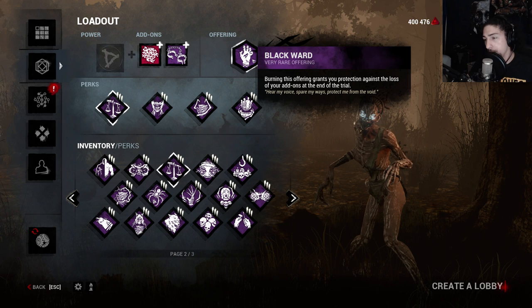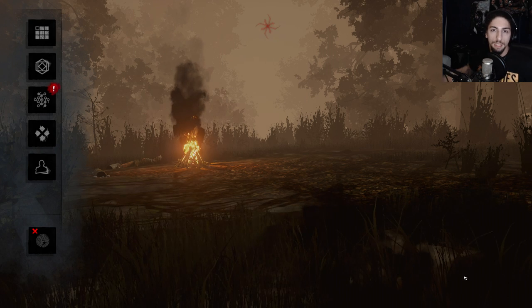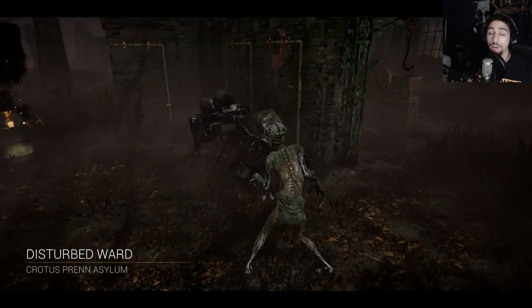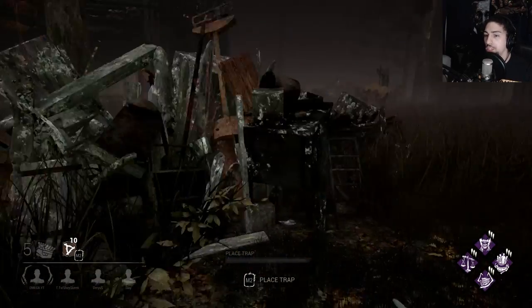For offerings we got a Black Ward because I don't have a lot of Mint Rags - I put blood points into my Hag. We gotta get up some blood points so we can spend it on the Clown and stuff like that. We're gonna see how well this goes. Hope we don't get some shitty pallet town map. We got two guys who last-second switched to flashlights, so this is gonna be pretty annoying playing Hag. He's got Object of Obsession - great.